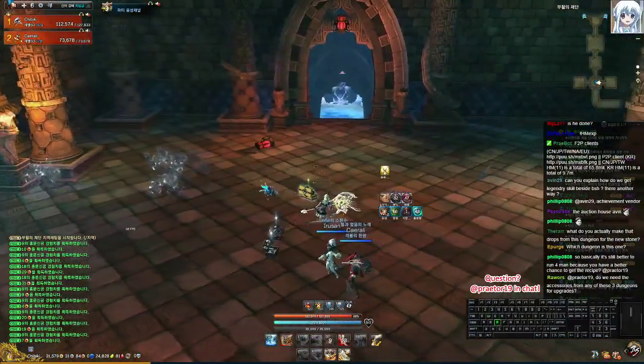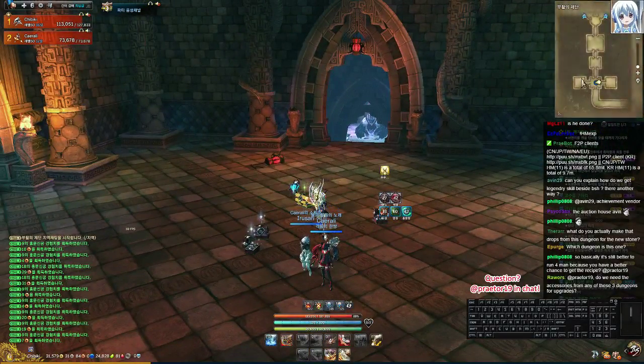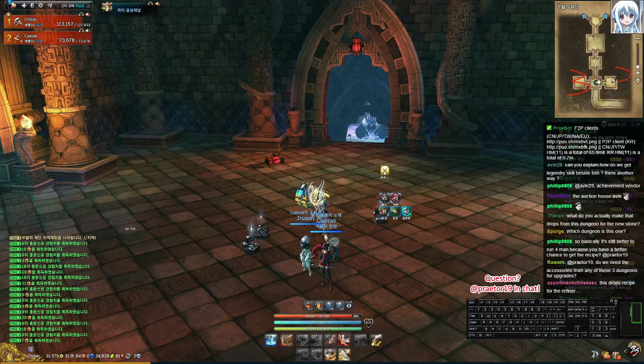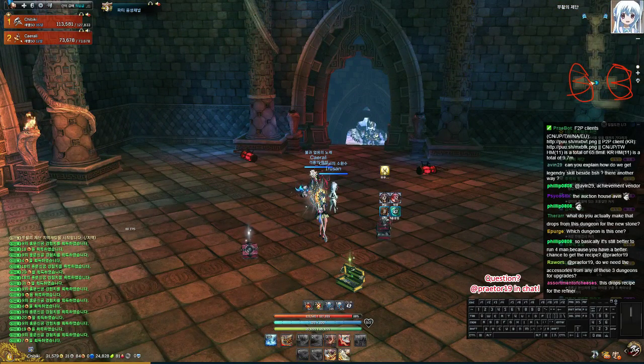If you're in a party of six, usually you send three people to the left and three people to the right to clear the mini bosses. Six people killing one side and then running across the whole room to kill the other wastes time. With three people on each side you can kill each one fast enough.